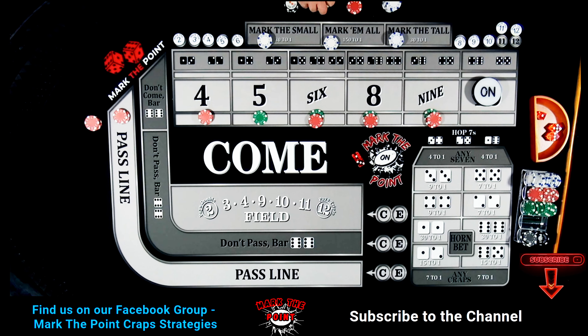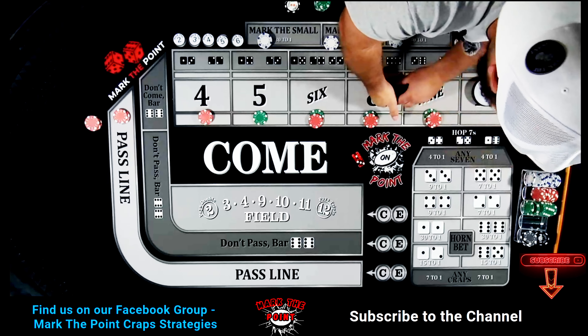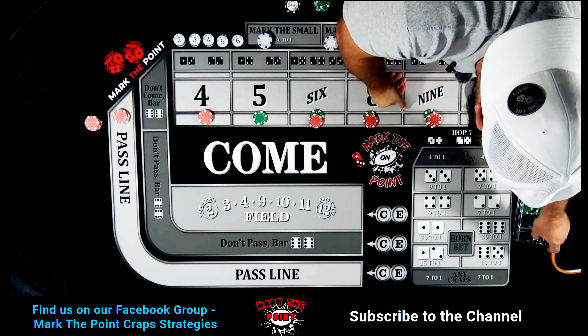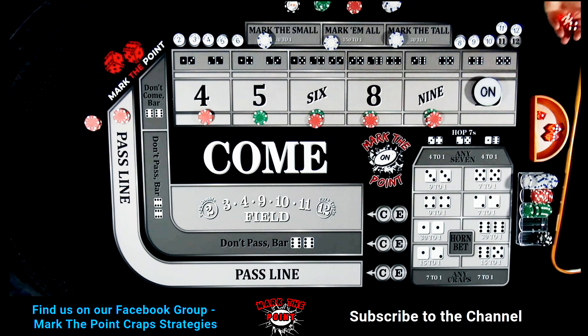The small is 30-to-1, so with our bet that pays us $120! I'm going to pay it in black — $120 for the small! What a huge hit right there. Take all those back to the rack.